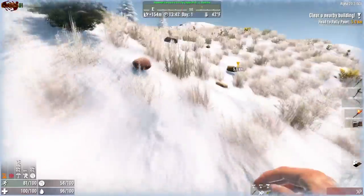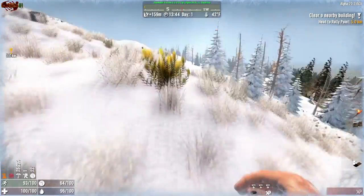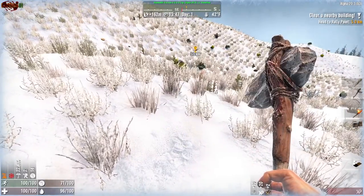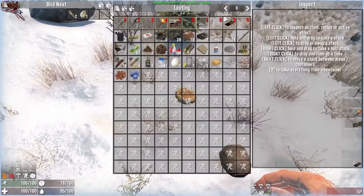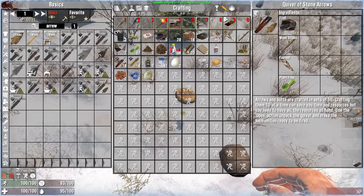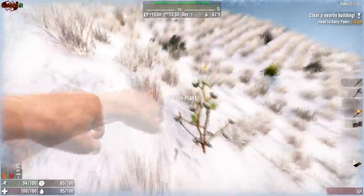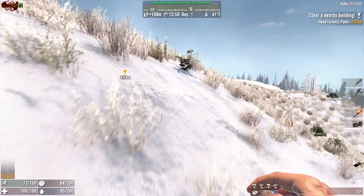Let's keep our fists out so we can just punch and pick up everything. I don't really care about goldenrod at the moment. Let's see if we can get some honey. We are encumbered by two so let's get rid of that. We don't need the goldenrod. We got some bullets and some pennies — we're flush with cash, boys.